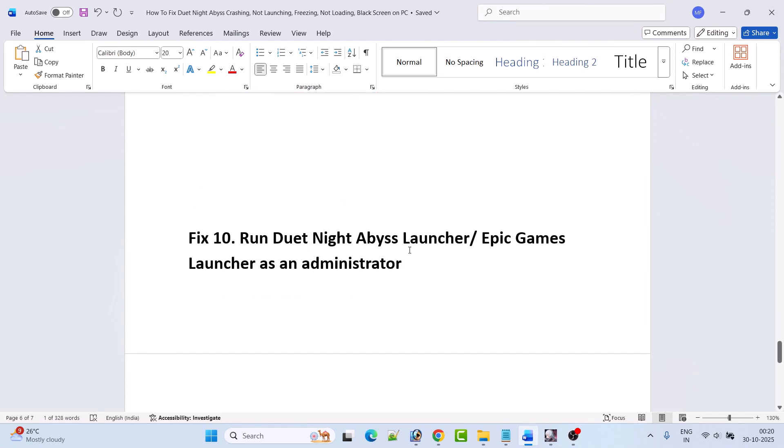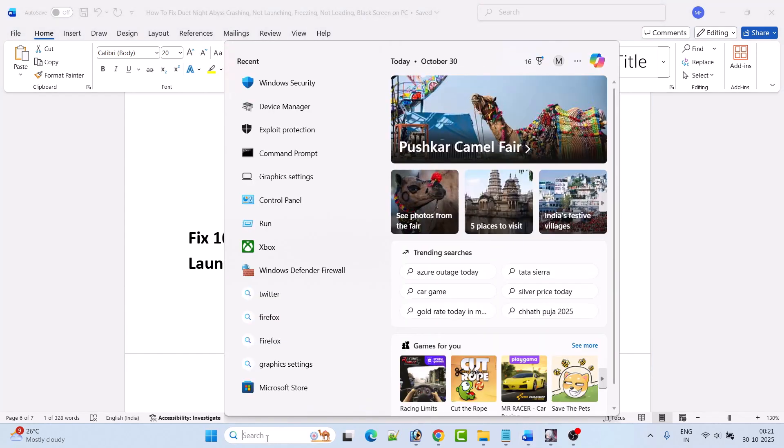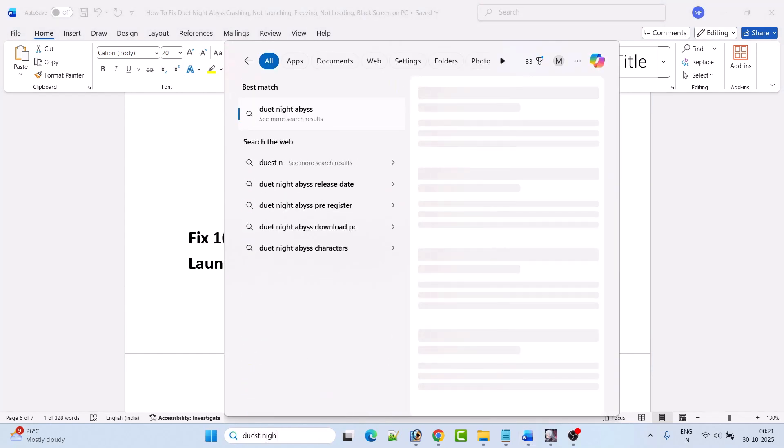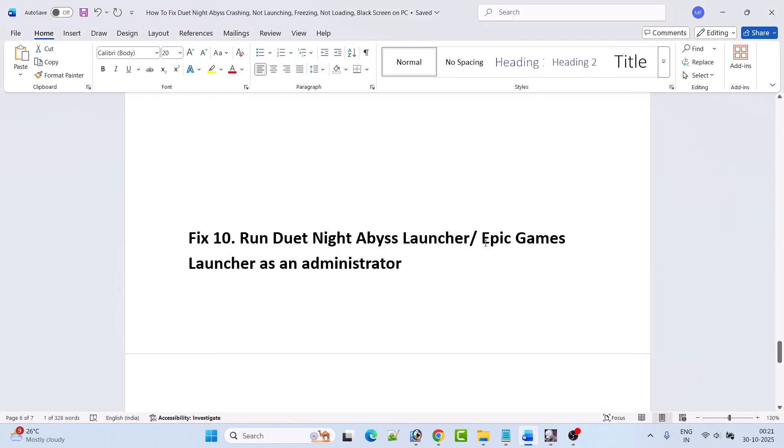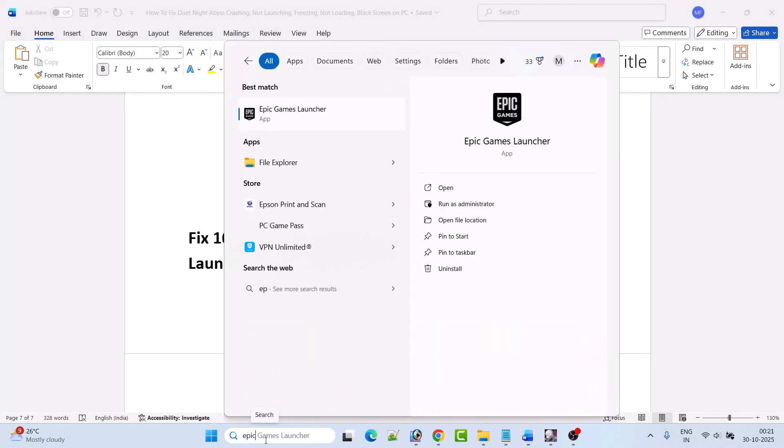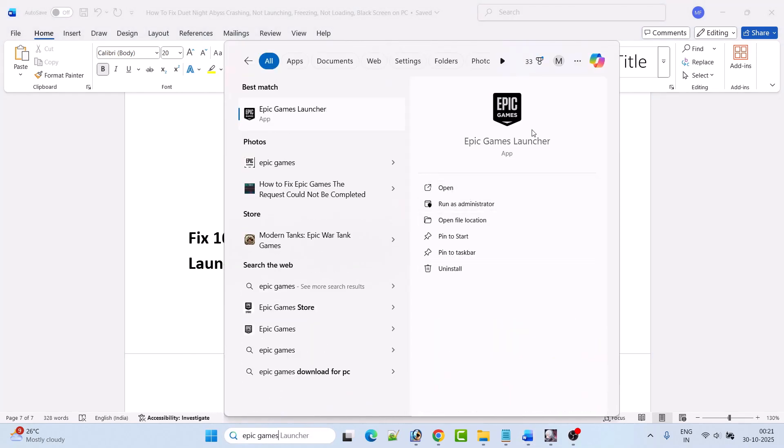Fix 10 is to run the Dute Night Abyss launcher or Epic Games launcher as an administrator. If you have the game on the Dute Night Abyss launcher, search for it in Windows search and click Run as Administrator. If you have it on Epic Games launcher, search for Epic Games and open the launcher as an administrator, then check.